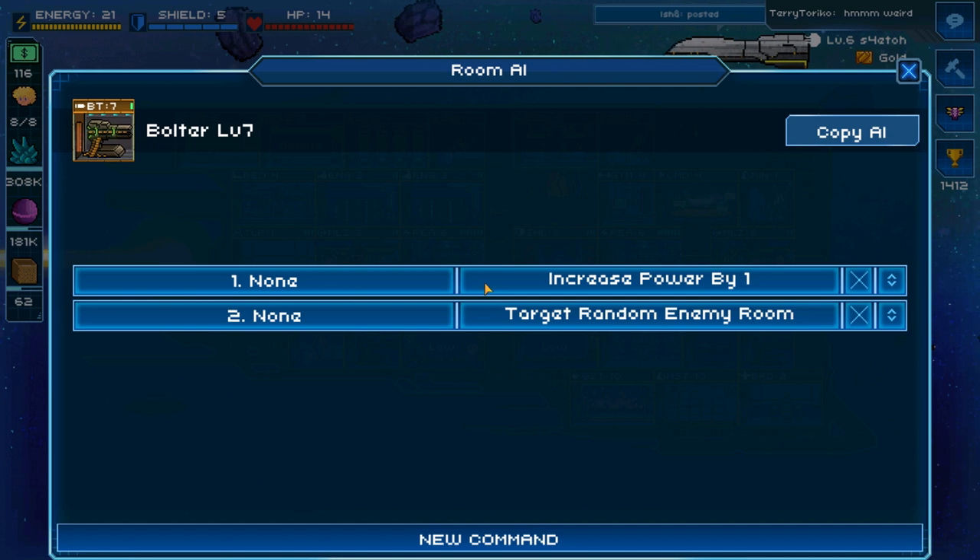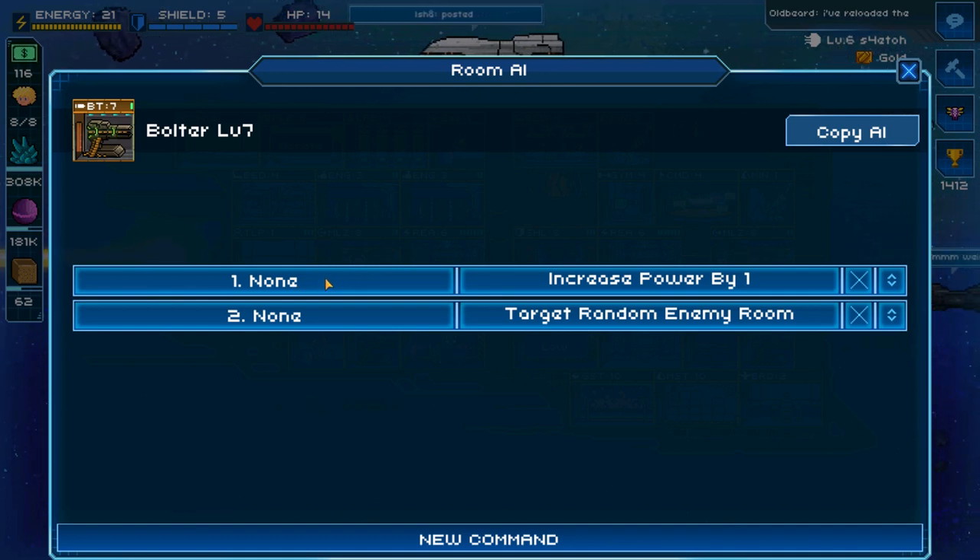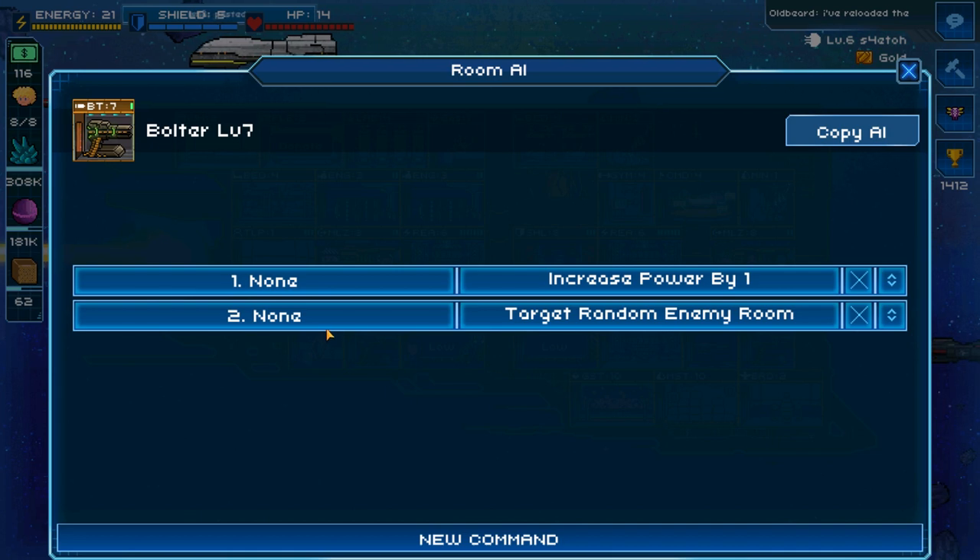The default commands that come with every weapon have a condition of 'none,' which means the condition is always true, and the action is to increase power by one. The second default command is again 'none' condition, and then to target a random enemy room. An important thing to note is how the game processes your commands. Just like frame rates — 30 or 60 frames per second — for every single frame the game will look through all your commands, check if the condition is met, execute the action, then move to the next command in the following frame.